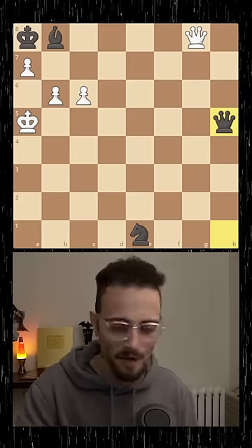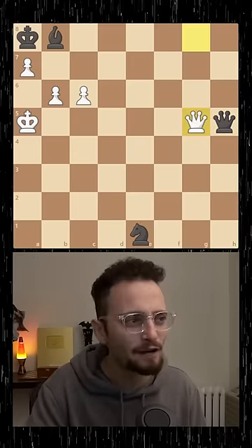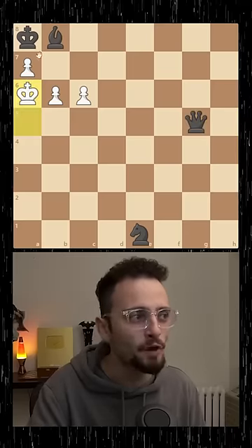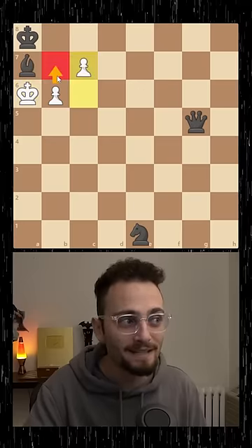Pawn takes check. So how about this move? Queen to g... Oh my goodness. Sacrificing the entire queen with check to go here. And now there is no way to prevent b7 mate. Black cannot stop mate or the queen.